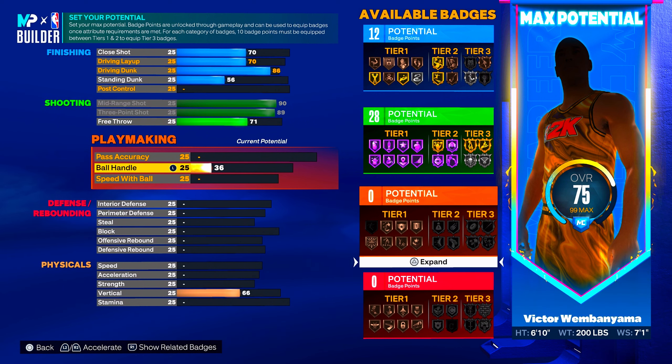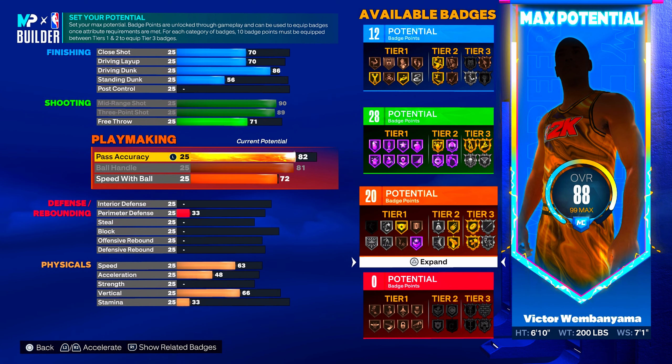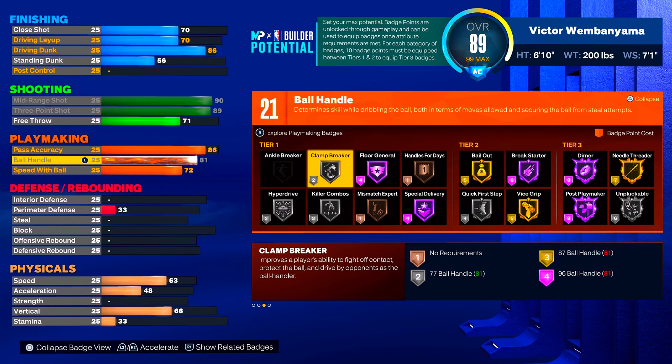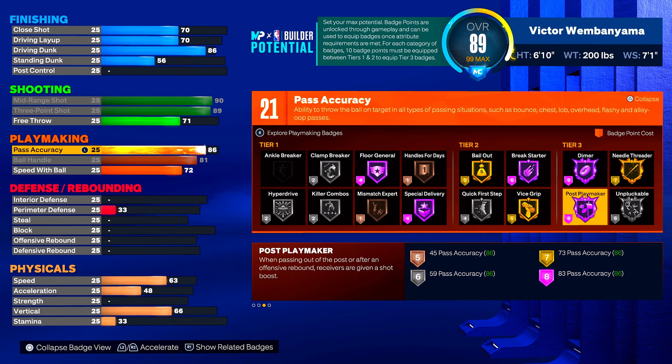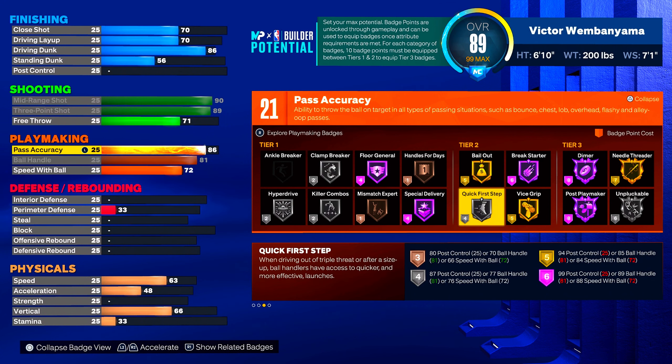On to playmaking — this is my secondary. I feel like they're going to structure it like this. We're going to max out ball handling, go up to 72 on speed with the ball, and up to 86 on passing accuracy. The stats do seem like a lot, but I wanted to nerf myself while still giving that secondary position value — where the other stats are decent but not overwhelming. All the main things you need like clamp breaker, hyper drive, killer combos, quick first step, vice grip, and unpluckable are going to be silver, with one gold on vice grip.